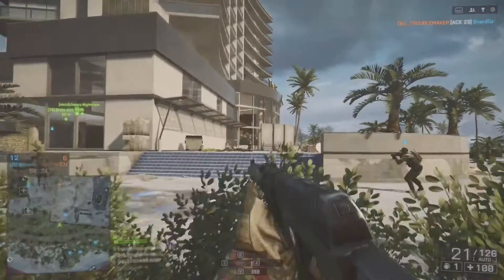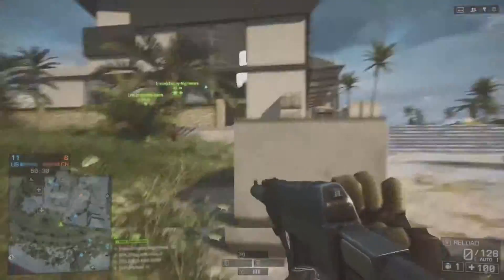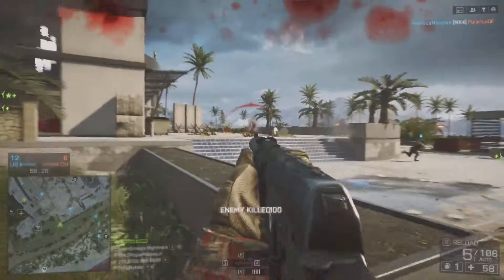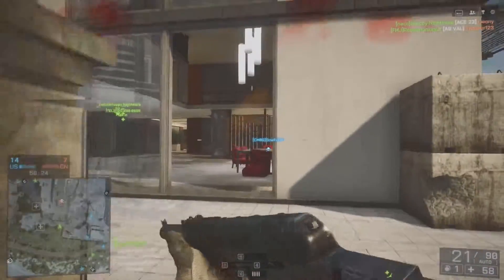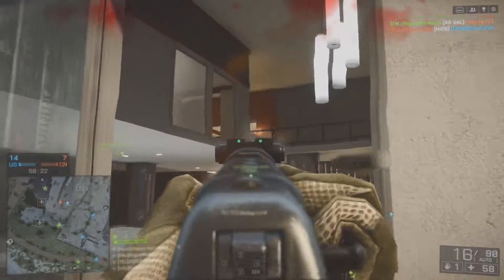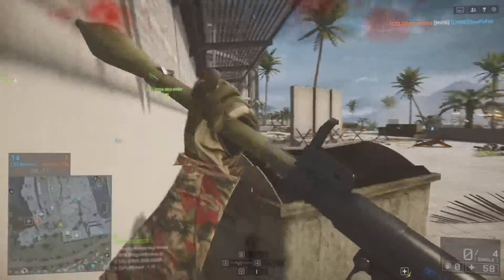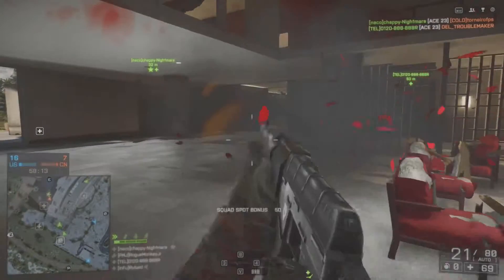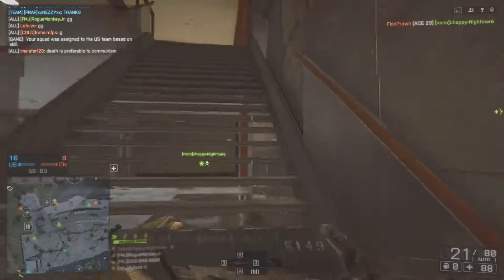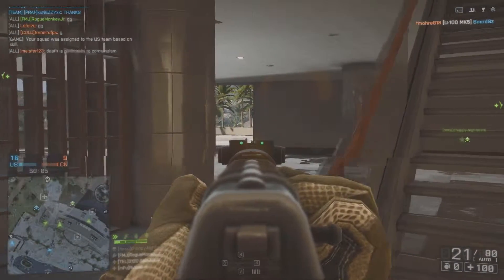Seeing as this weapon has a silencer that can't be taken off, you're going to be able to be a lot more stealthy and flank your enemies. They're going to sometimes have a hard time knowing where you are because you have that silencer on. Of course having a silencer does come with some downsides — your gun is going to have a muzzle velocity of 300 meters per second, which is pretty slow. So if you're killing enemies a little bit further out, you're going to have to lead your target a lot more than you would with a gun without a silencer.